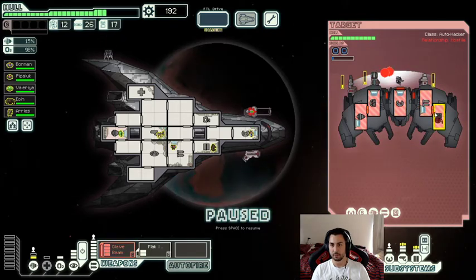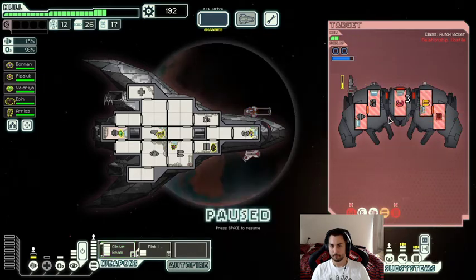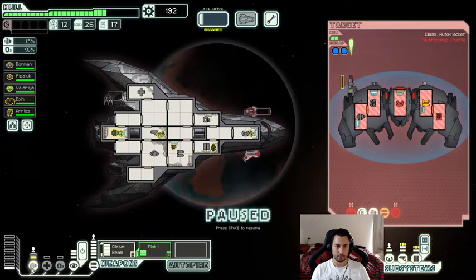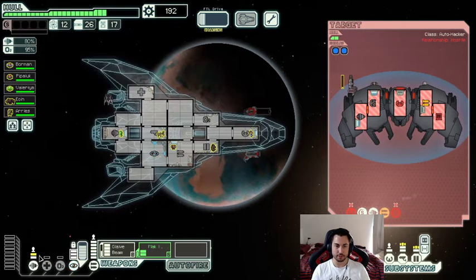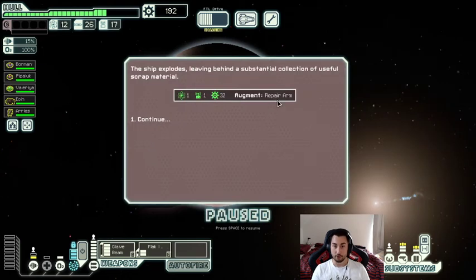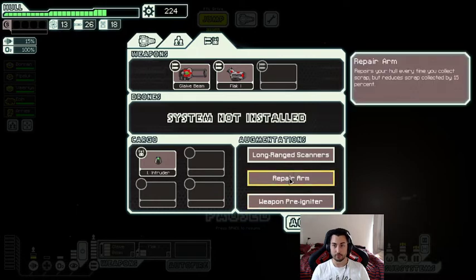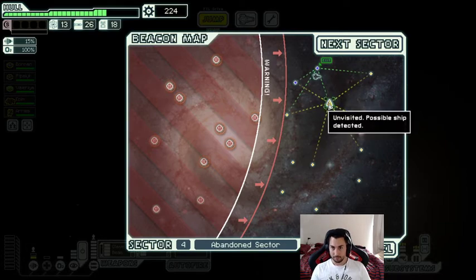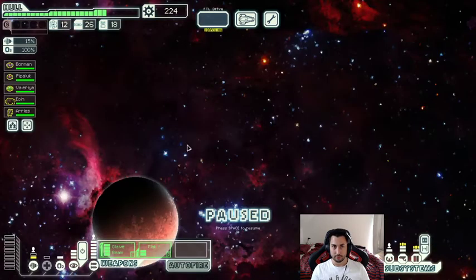I'll wait for this, then cloak for 15 seconds — 80 dodge. That was enough time to make sure the Glaive Beam can get off another volley. Good. Oh — repair arm, that is bad. Repair arm is the worst augment in the game: it repairs your hull every time you collect scrap but reduces scrap collected by 15%. You just get less scrap and end up with a little bit more hull that you don't always need.